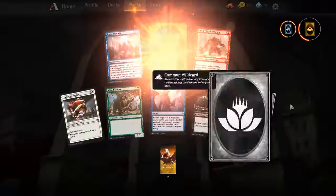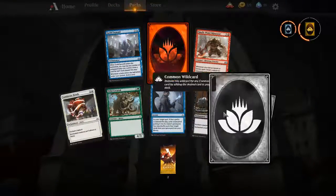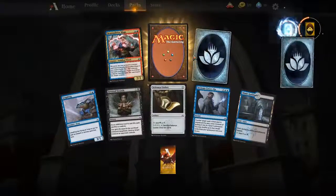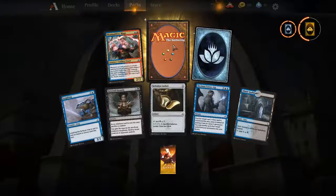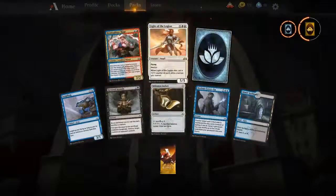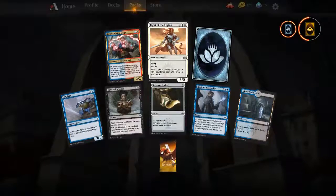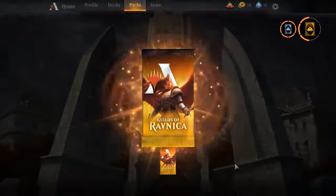Here's the third pack open. Another Mythic — very nice, very nice. Not clicking anything. I would take a third Mythic, I'm just being all sorts of greedy tonight. I have a lot of this Light of the Legion. Bomb in limited, not so great for Standard, which is what I predominantly play.